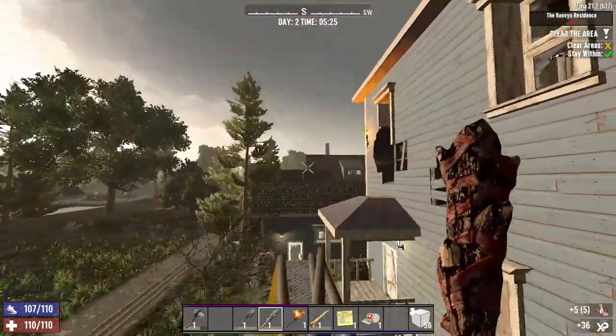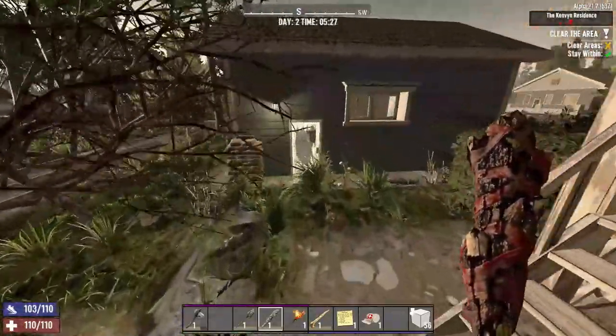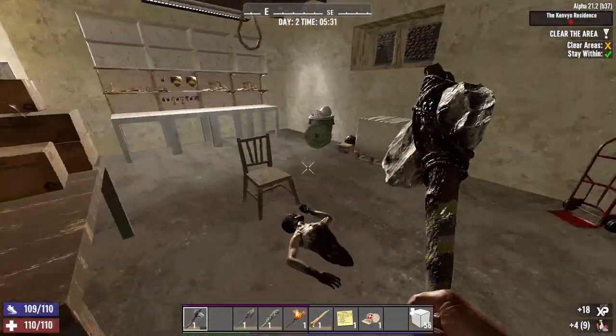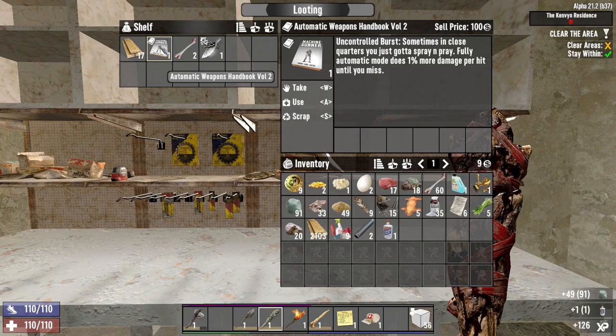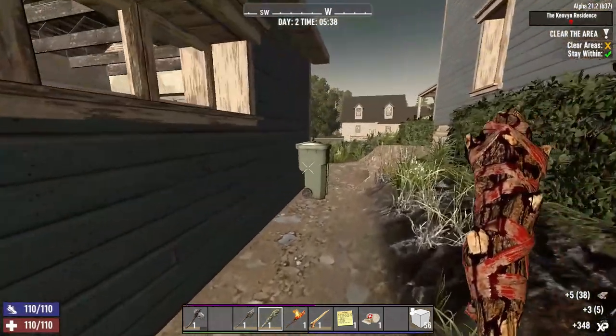The Kenvin Residence — never heard of this place before, seems a little unusual. No scrap polymers — we'll sell those. We're not entering through the top, always from the bottom, then we go up. Started from the bottom, now we are here. Scrap polymers are worth it — they can sell for so much, which is going to be their main use.